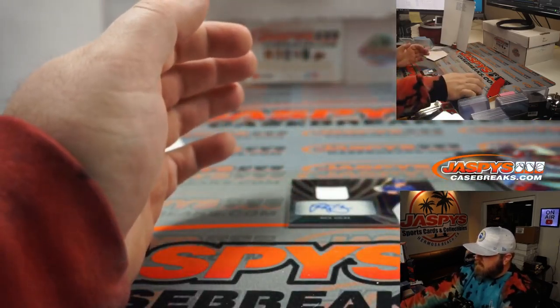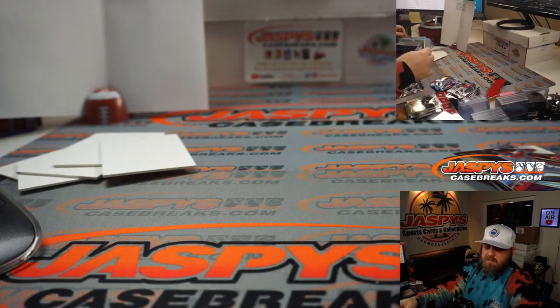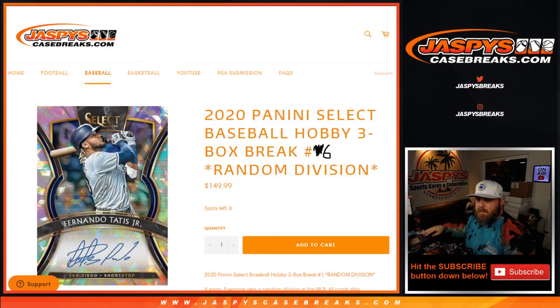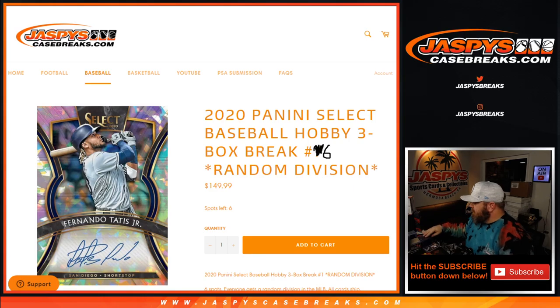And there you go — that's the break, guys. Some very nice stuff there, lots going to the West. That was 2020 Panini Select Baseball Hobby three-box break, random division number six, from JaspiesCaseBreaks.com. I'm Sean — thanks for hanging out, we'll see you next time. Number 7 is in the store now — we can do that random division break two more times — JaspiesCaseBreaks.com.